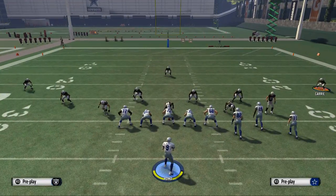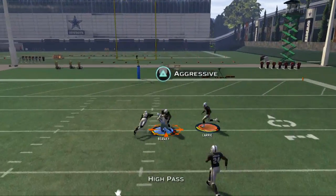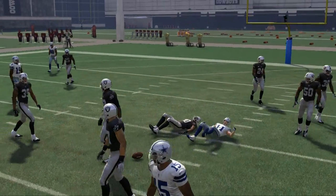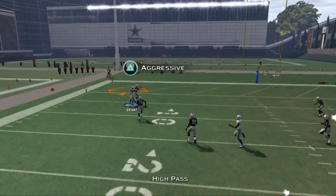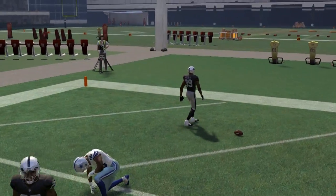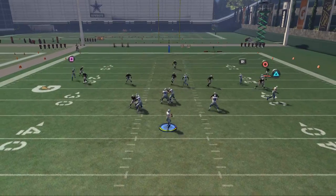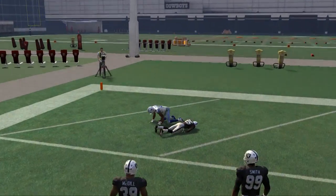Now you can do this from other routes. On this deep post, you can actually throw it up higher if you want to try to get it over defenders. But I recommend the high pass lead mainly for the aggressive catch on the outside, because it's going to be a one-on-one situation you're trying to get with a specific receiver, as opposed to throwing it over the middle where you're kind of having to split defenders. This gives you a nice option for an aggressive catch touchdown.